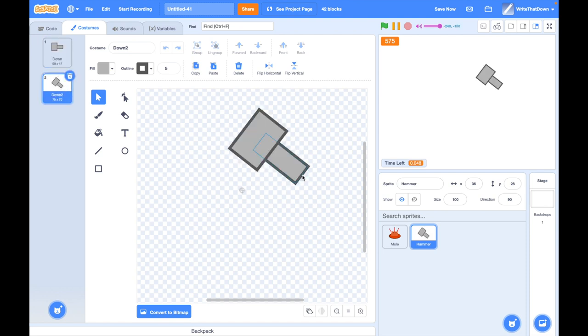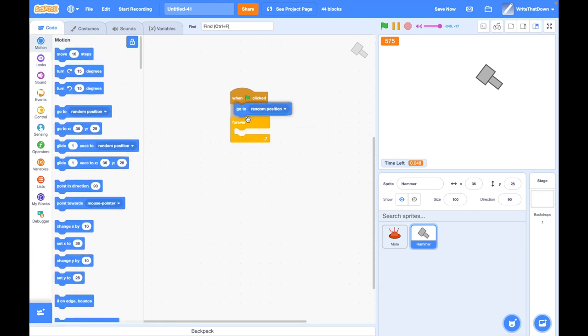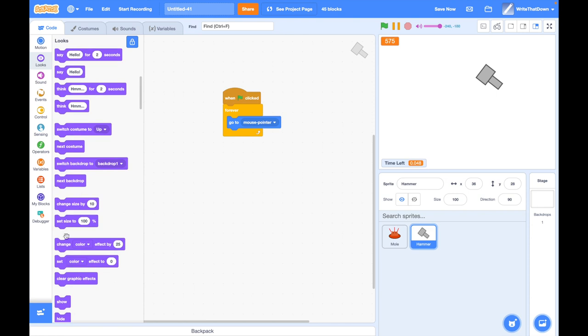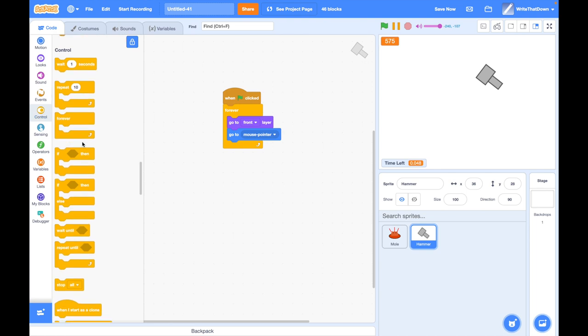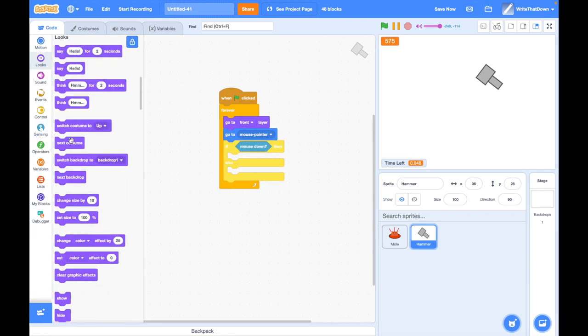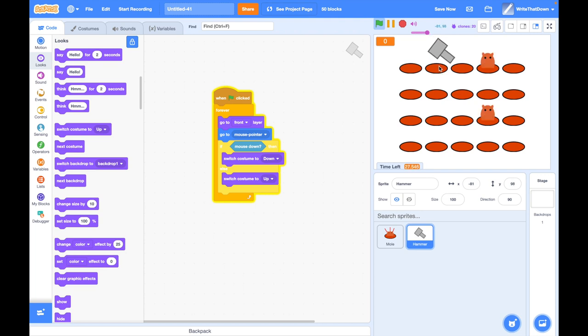Make the hammer always go to the mouse pointer — forever go to mouse pointer, and go to front layer so it's not behind the mole. Also make it so that if you press the mouse it switches to the 'down' costume, and if you don't press the mouse it switches to the 'up' costume. Now bonk, bonk, bonk — it's a bit slow but it works.